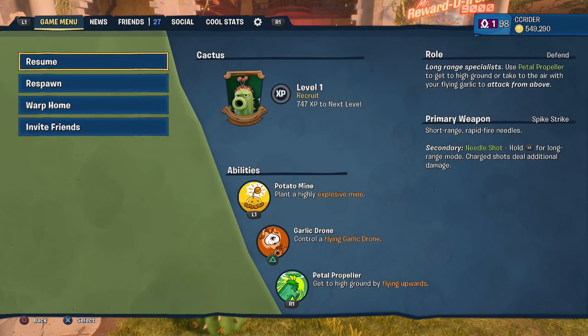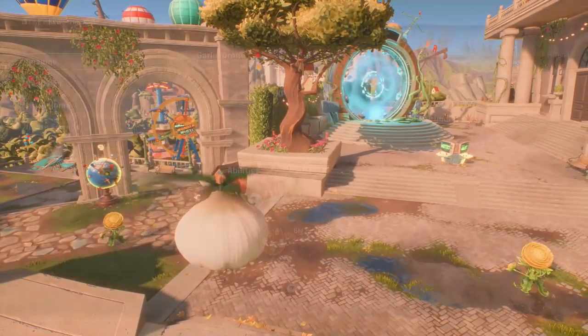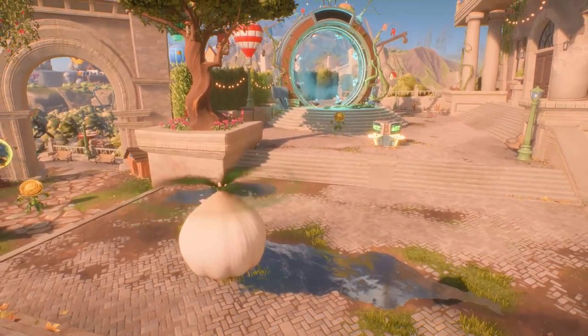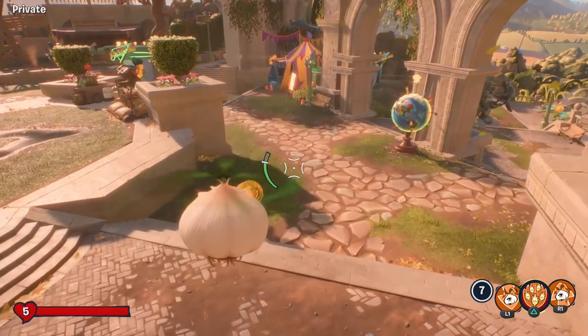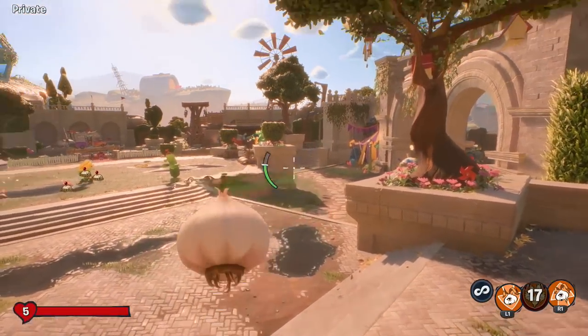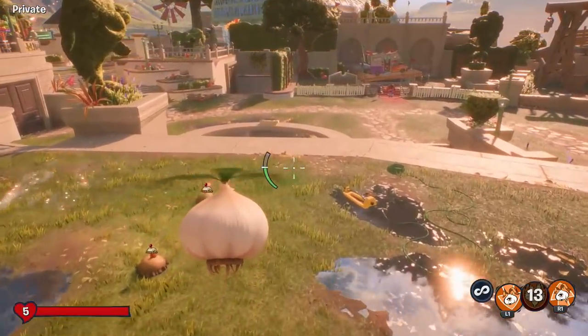There's also the garlic drone — control a flying garlic drone. If we pull that out right now, this has its own set of controls. It can fly down with L1 and fly up with R1, and it also has a big bull barrage to launch a volley of explosive garlic. So that's not what it used to be like — it used to fall down from the sky, but now it's more of an active missile thing, like the Z-Mac or something.